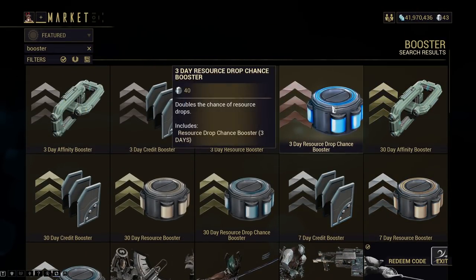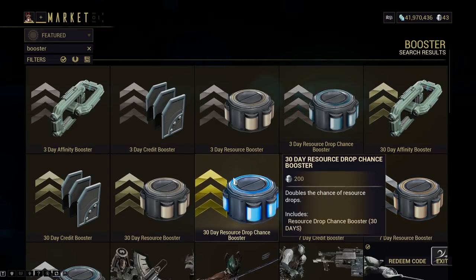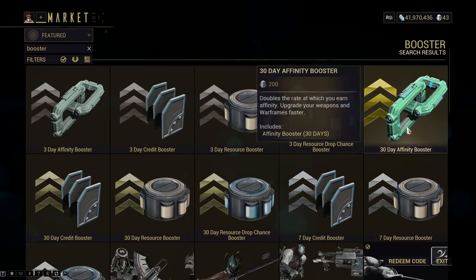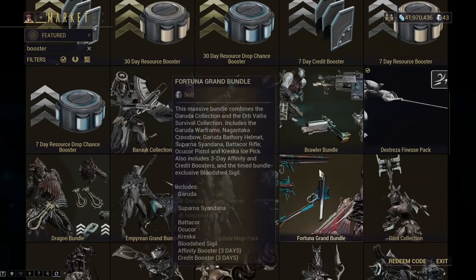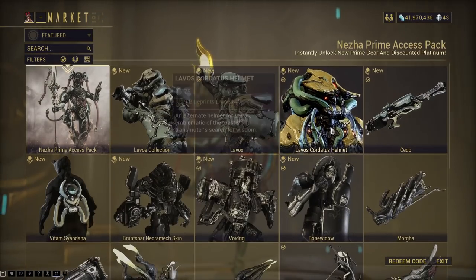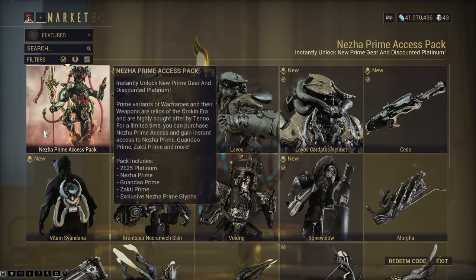Boosters are great. You can get them for 3 days for 40 Platinum, 7 days for 80, or 30 days for 200. It's really up to you on that one. I would just buy the 3-day boosters and grind stuff out hard. But if you have a lot of free time, it's up to you. Generally the featured section will always have new, interesting things, but you never have to buy anything — all of this is just optional.